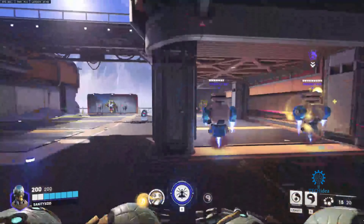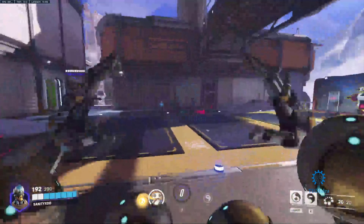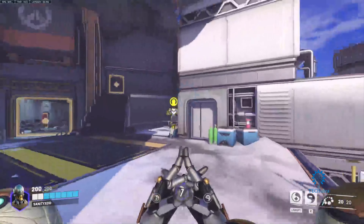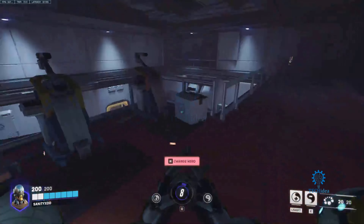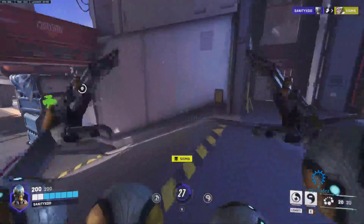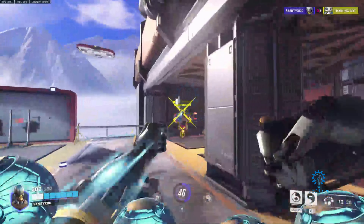That's where his ultimate ability, Transcendence, comes into play. If I use Transcendence, as you can see, they don't take damage at all. Transcendence will do approximately 300 heal per second. You should use this when you're in a team fight — your teammates have got a few kills but they're quite low. Just pop your Transcendence, help your tanks reach maximum HP, then go back to being the support and doing some damage as well.